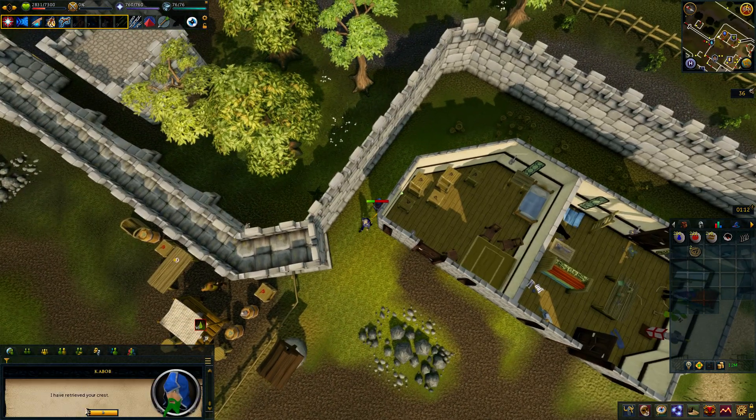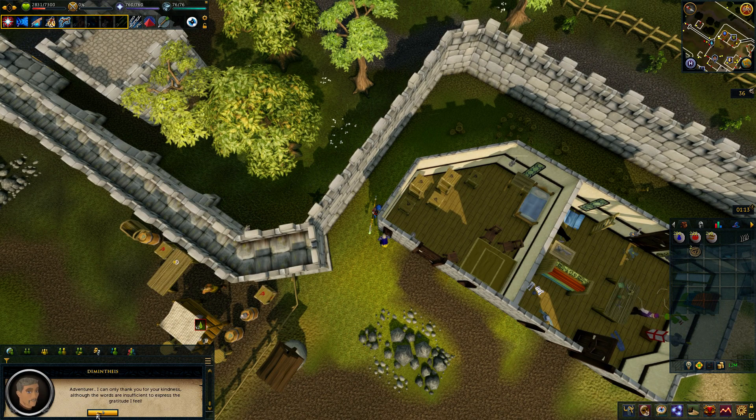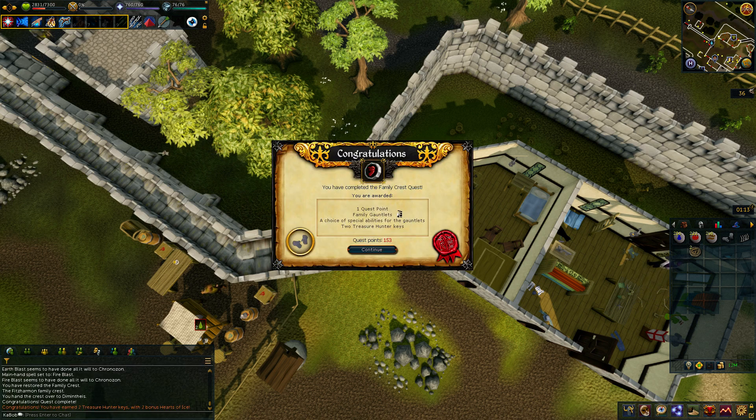Back to Dimontheus — I've retrieved your crest. He says he can only thank me, calling me a true hero and hoping my efforts can begin to patch the wounds that have torn the family apart. He gives us the mystical family heirloom gauntlets, which through some unknown power always return to the head of the family whenever lost or if the owner dies. He jokes that everyone always dies with them. We can take them to one of his sons to have them imbued with a skill.